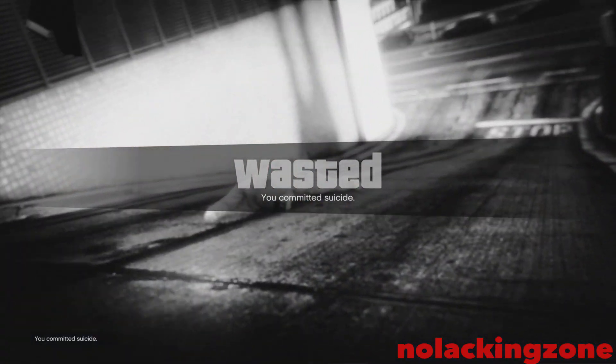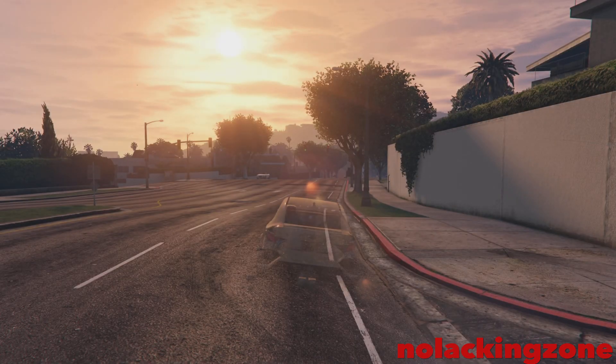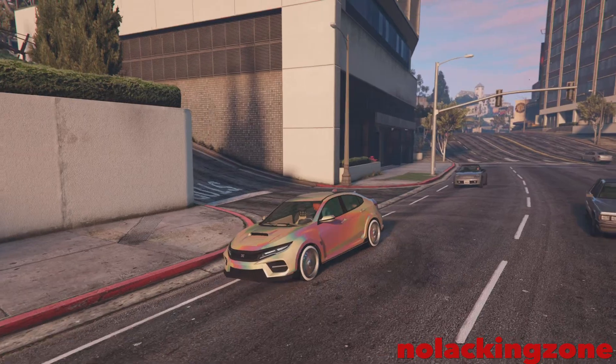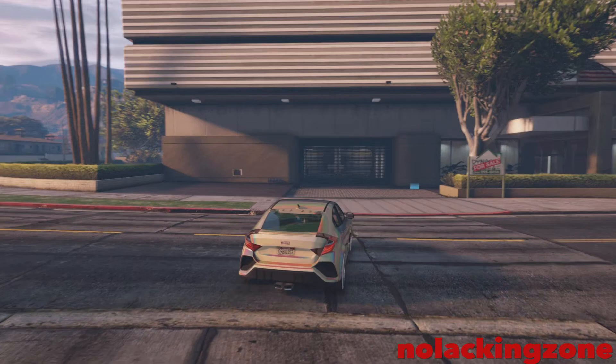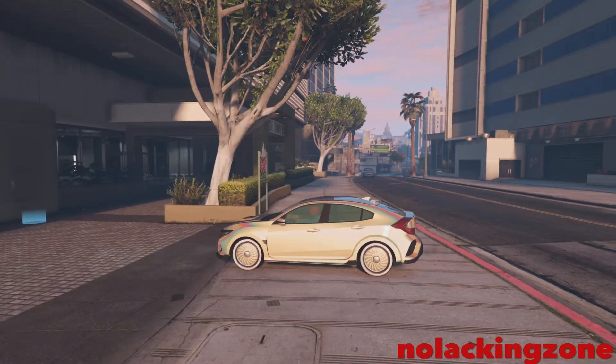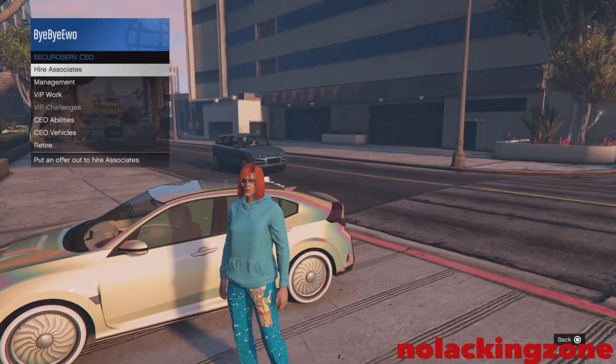Once you drive out the vehicle, go ahead and register as a CEO and call up a Buzzard. Once you get in the Buzzard and you see the propellers moving fast, you're going to kill yourself on the little wings or propellers. Once you kill yourself, you'll spawn back in the vehicle and it will be merged.